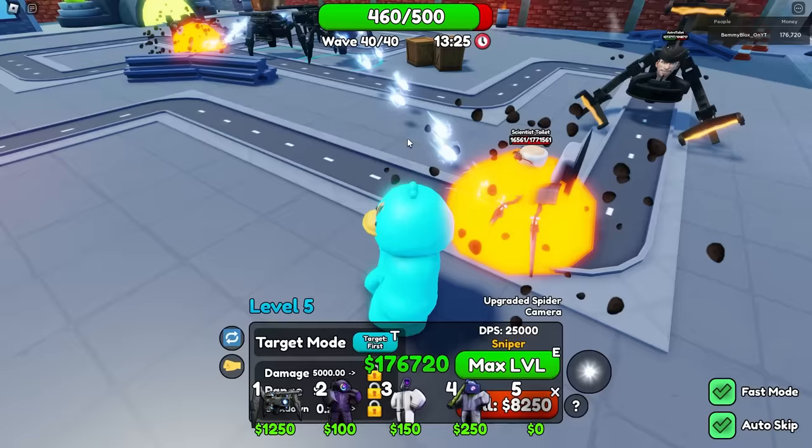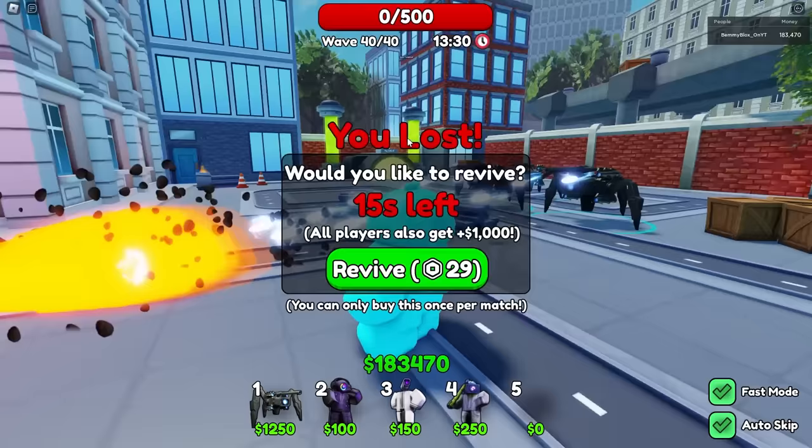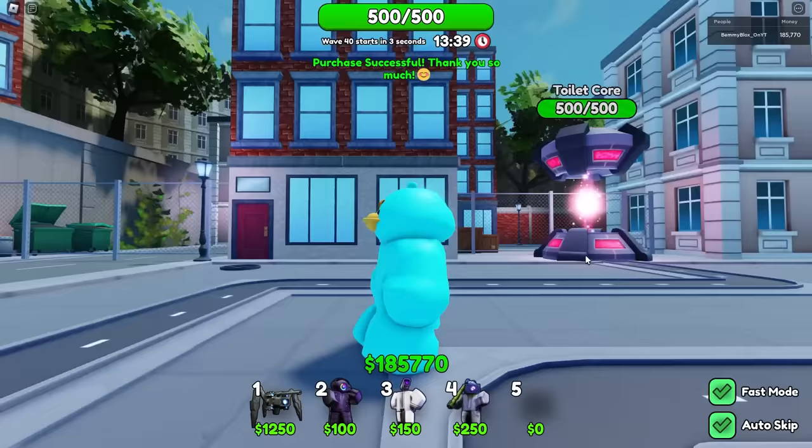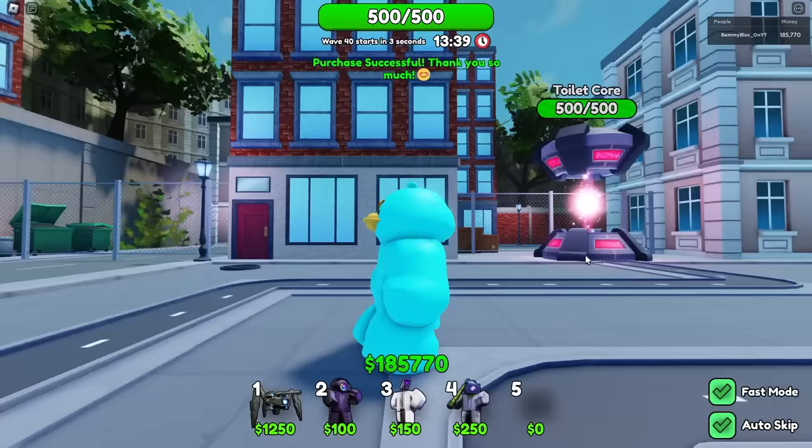Oh no — the Astral choice had a million health. Kill it — please. The scientist got it. Wait, it's gonna kill — no! We die on the last wave?! What if I revive — does that count as a win? I've never done this before. I continued the match — I'm replaying wave 40? They're just gonna lose again. So we lost. Well, that's the video. Expect crazy things in this game in the future — that's for sure. I'm gonna go sit in the golden toilet and contemplate life.